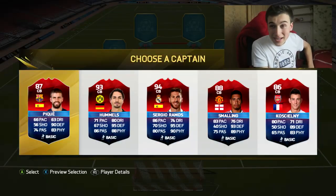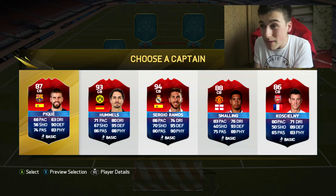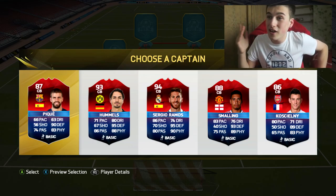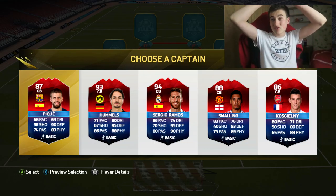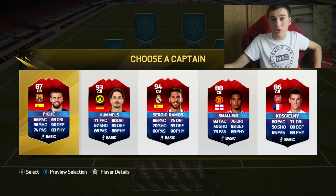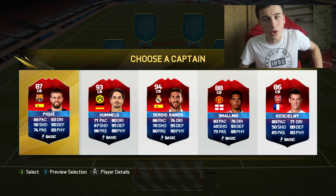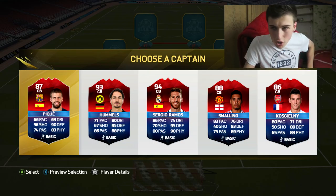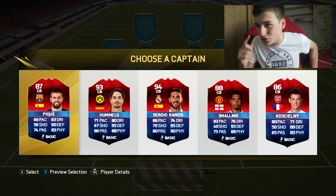We have the centre-back position. We have PK, Hummels, Ramos, Smalling, and Koscielny. I personally think it has to be 94 Ramos. That Ramos card actually looks amazing — to be fair, all these cards I've shown you so far are amazing. Ramos is going in for the first centre-back position in this Euro 2016 squad.